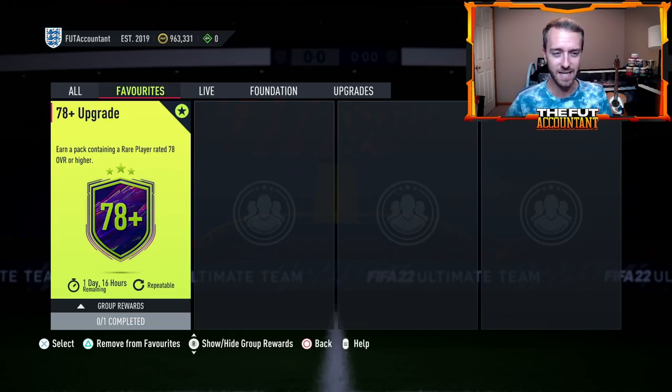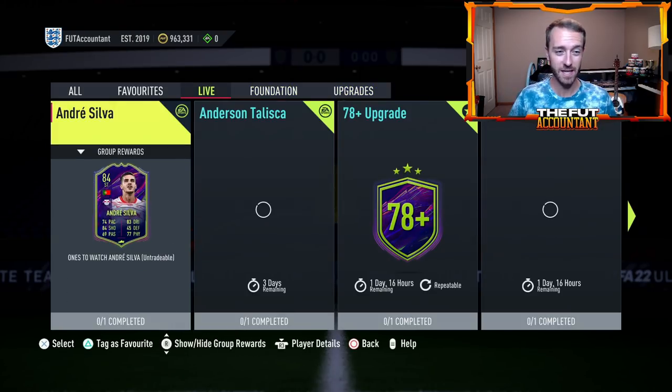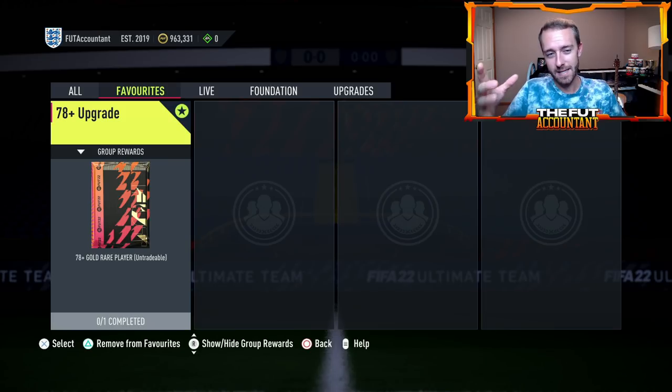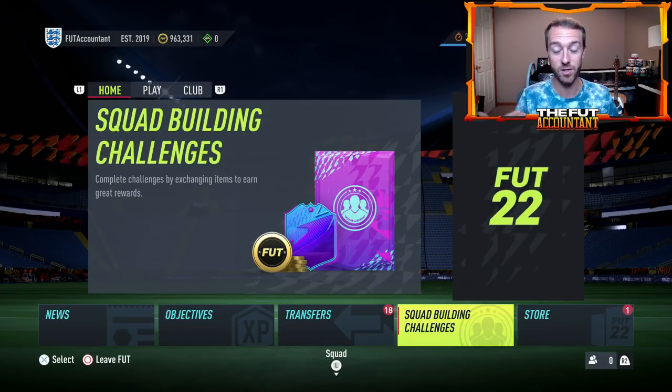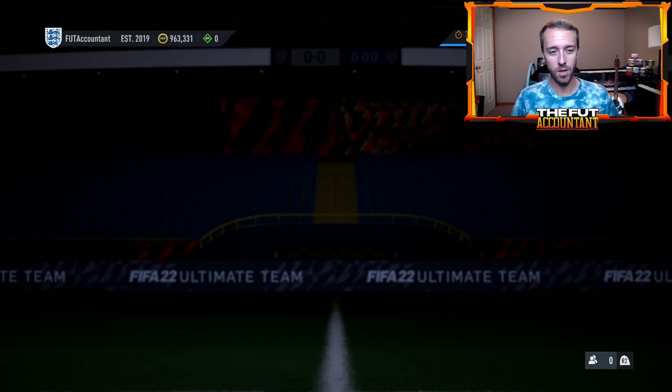Now I know it wasn't everybody getting insane stuff, but in my opinion this is better value than the gold upgrade pack. If you do two of these, you're turning in 10 players for two rare golds 78-plus, whereas a gold upgrade pack gives you two players with no rating minimum and you turn in 11. So you're saving a player for every two 78-plus upgrades you do over a gold upgrade. If you want to do any upgrade packs right now, the 78-plus is the one to do.